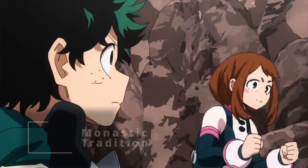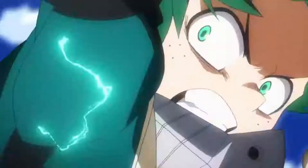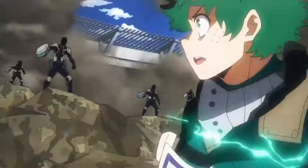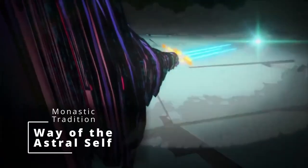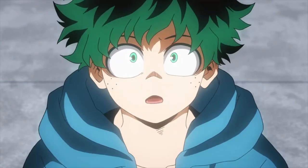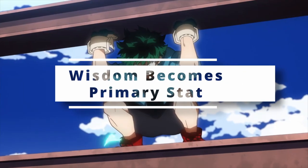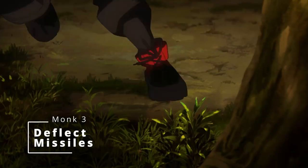At third level of Monk, you get access to a monastic tradition — a Monk subclass. I was tempted to go with Way of the Open Hand because at high levels you can do a full-blown 1,000,000% smash that essentially kills everything with one strike. But then I saw certain scenes and could not help but go with Way of the Astral Self. When you take this subclass, you get Arms of the Astral Self, letting you use your Wisdom modifier for attacks when you activate these astral arms. You can also use your Wisdom modifier for Strength checks and Strength saving throws, and punch five feet further away than normal. You also get Deflect Missiles at third level.